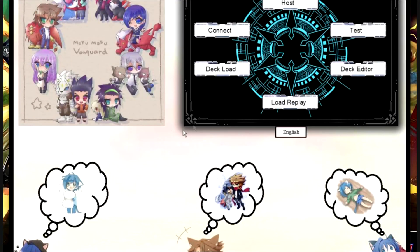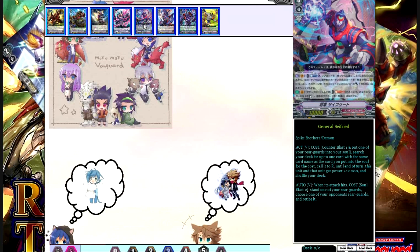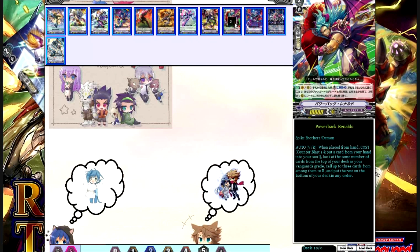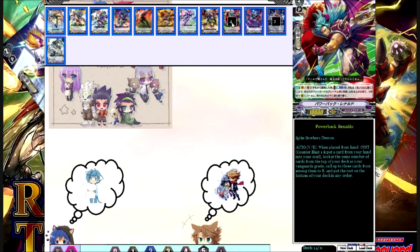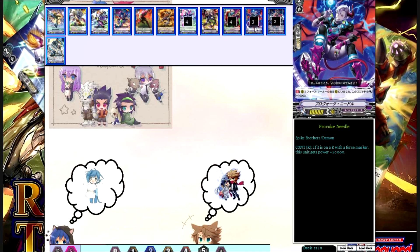Now let's go back and build the deck that runs more around Force 1 — which is actually how the deck was originally designed to work. That's when you add 4 or 3 copies of Balland Dragger, depending on whether you want to run General Seyfried or not. Let's say you will not run General Seyfried, so your first ride target would be Balland Dragger, then you add Bull Spike also at 4. For the grade 2s, you run 4 Rinaldos but add 2 copies of Spike Bouncer because you have the counterblast and it's good in the early game. Then you add 4 copies of High Speed Bracky. And because you run fewer grade 3s, you can also add Provoke Needle. So that's 8, 10, 13 grade 2s — which is a lot, but you have the space.